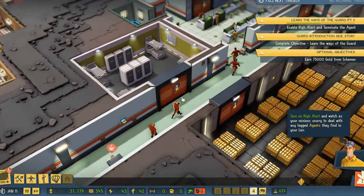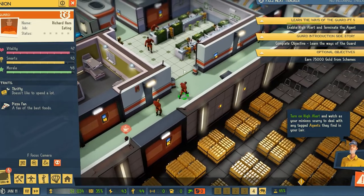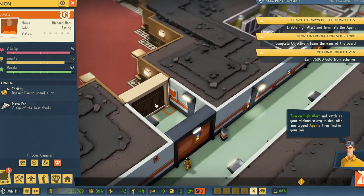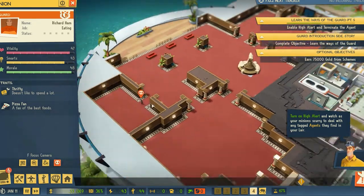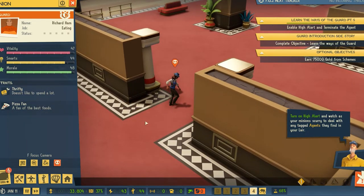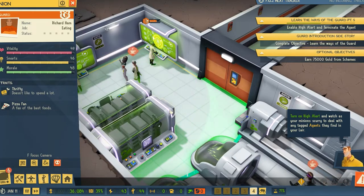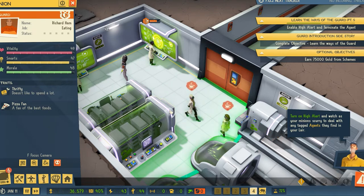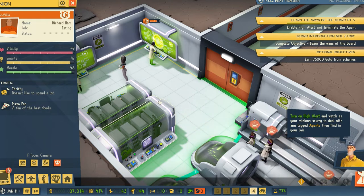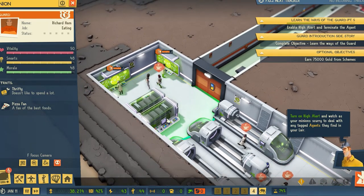We've got guards, so I'm guessing our guards here — Richard Ham. Richard, you're the man, you're the ham. You're going to be first in line to take care of this agent who seems to be really casing the whole facility. Over here, we're researching giant fan technology as a trap, hoping we can get it done in time to deploy it on this unsuspecting investigator.